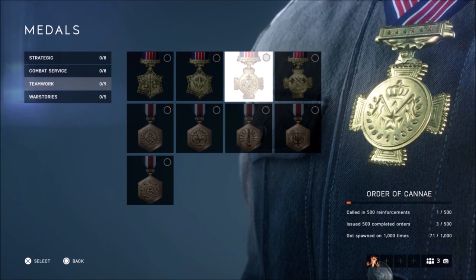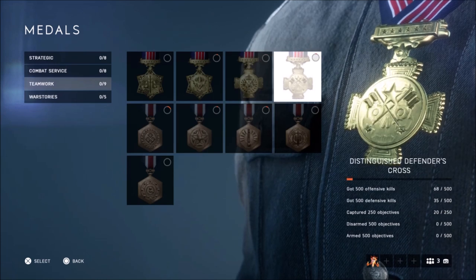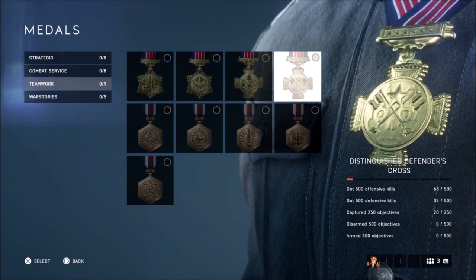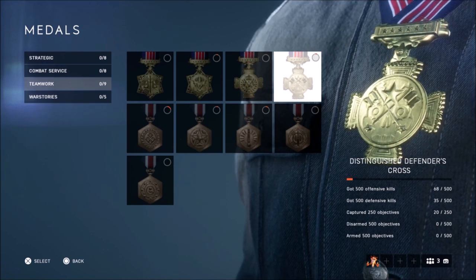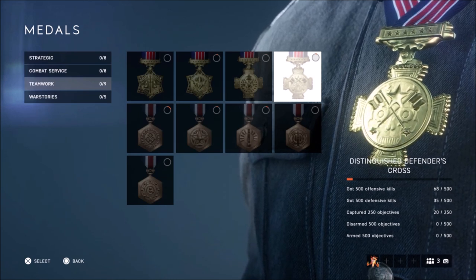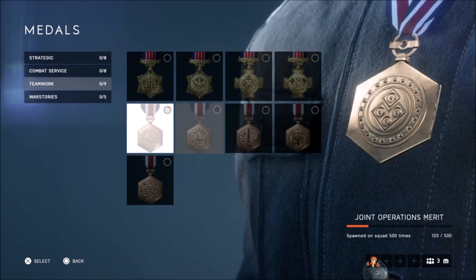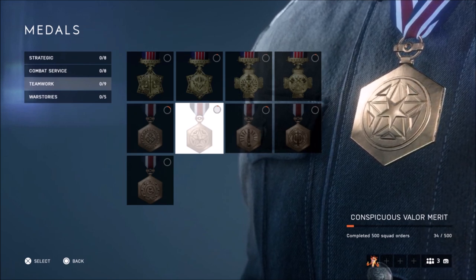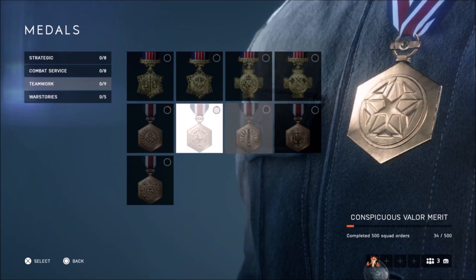You've got calling 500 reinforcements, which requires being squad leader. Then there's issue orders and get spawned on — that's essentially the captain medal. For that medal you need to set defensive kills, capture 250 objectives, disarm and arm them. Pretty much all the medals count toward each other, so just playing the game naturally covers a lot of it. You also need to complete 500 squad orders — either be squad leader and lead somewhere, or follow your teammates.